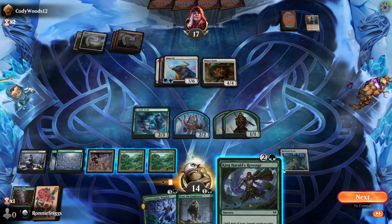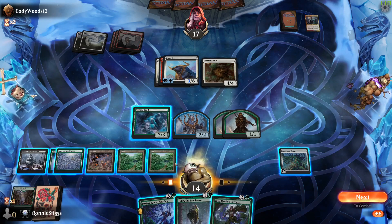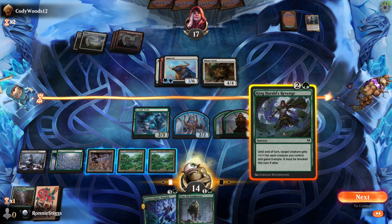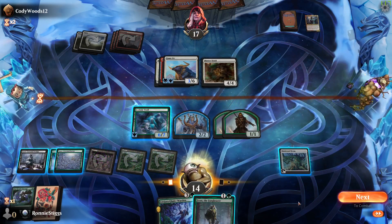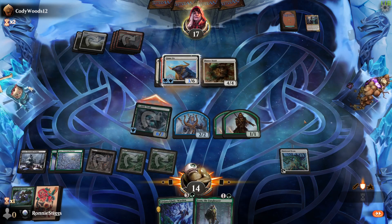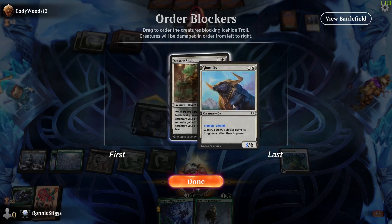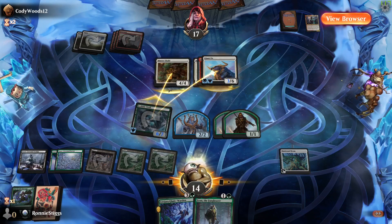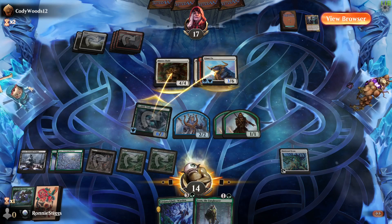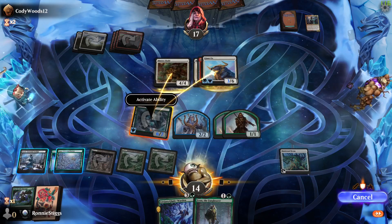Okay, do it at attack — one, two, three, four. Plus four, plus four on trample, okay, yeah. I'll leave the onus on him to see if he wants it to be an eight, whatever. Six, seven — I want to kill the four/four. Because if he equips that to that, then it's super bad, yeah. So that, and then we'll activate the ability.